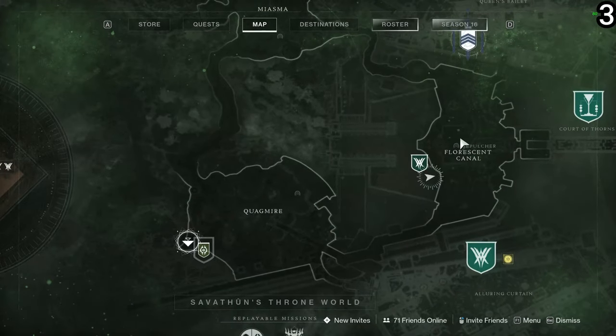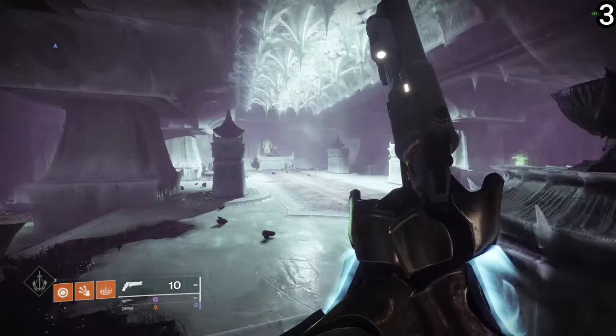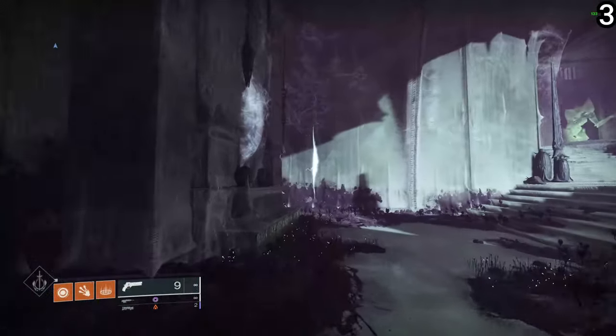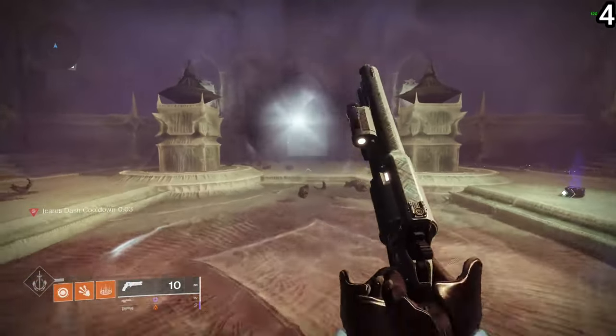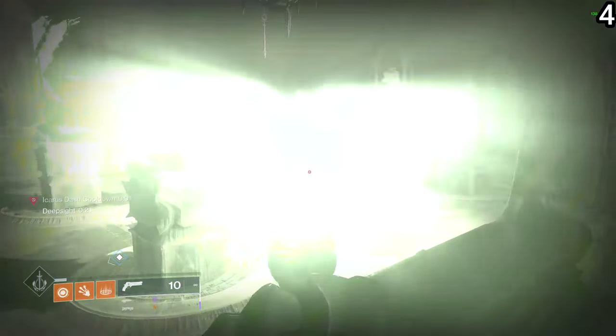The third one is within the Sepulchre lost sector in the Fluorescent Canal. There's actually two here. One requires you to complete the lost sector — then to the left of the chest, you'll find it tucked away in the corner of the room. The other one requires you to go within the Remembrance activity, which is also located in this lost sector.